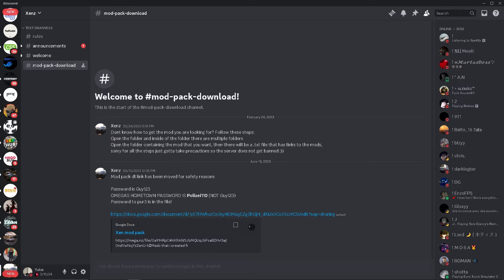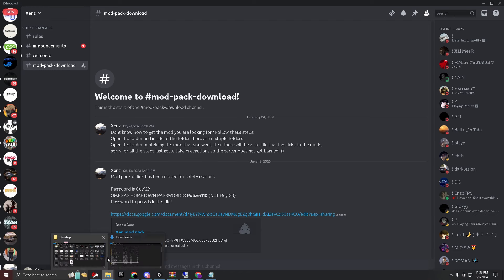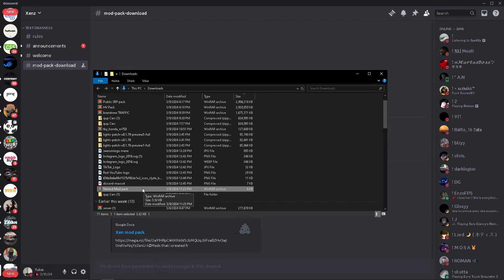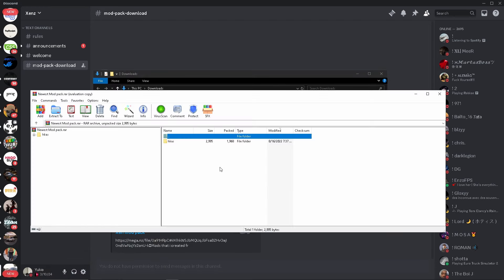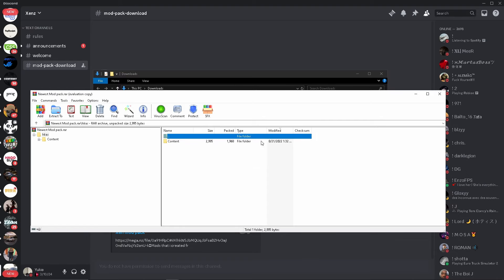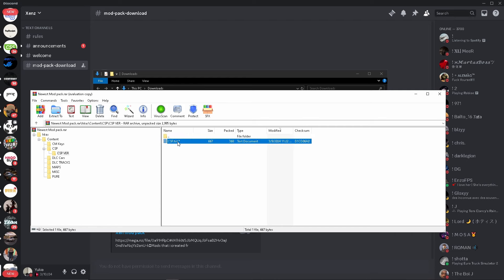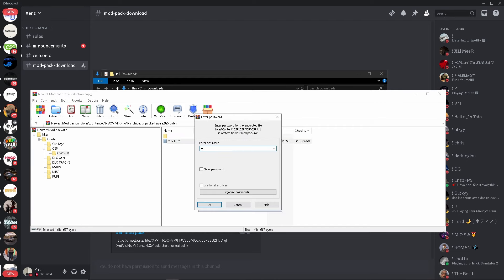Join the Discord server called Zenz, go down to the modpack download channel, click the link, and download the file. It's not a .exe - it's literally just a WinRAR zip. Once you have it downloaded, go to where you downloaded it - for me it was the Downloads folder.